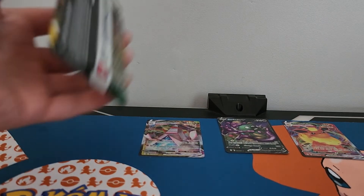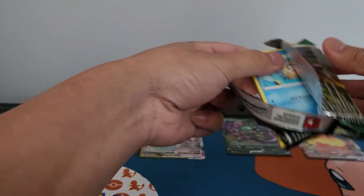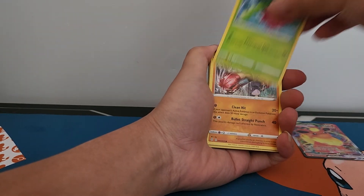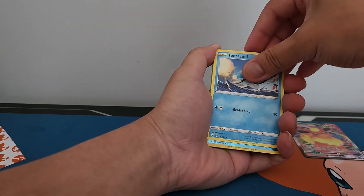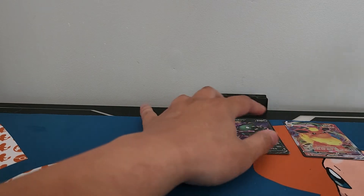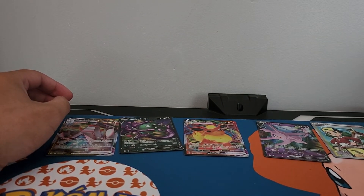Okay guys, so this is the last pack. I'm gonna get some last pack magic. I haven't pulled a secret rare yet in this booster box. Hopefully it's in this pack. Fetus, Popplio, Hitmontop, Fletchling, Tentacool and a non-holo rare. Wow, is this normal guys? Six hits in a booster box with no secret rare.